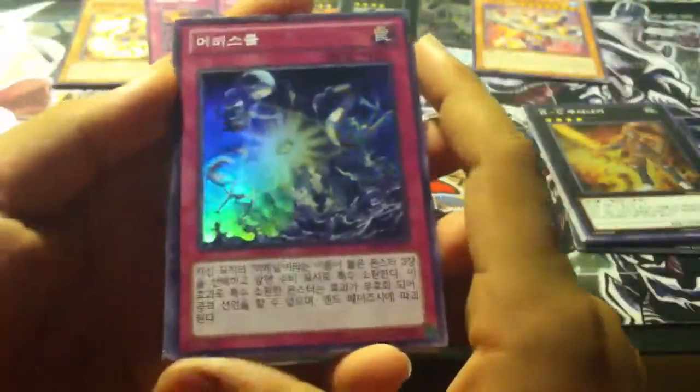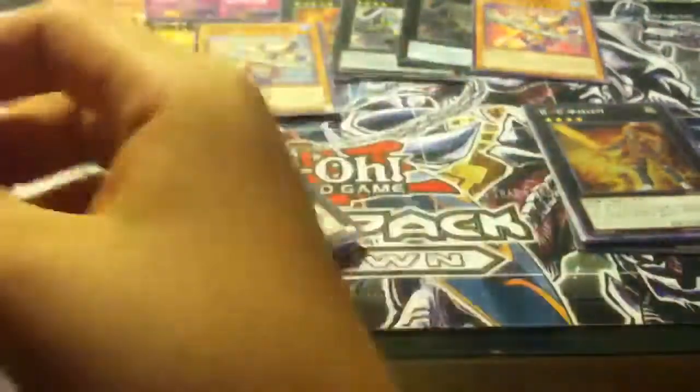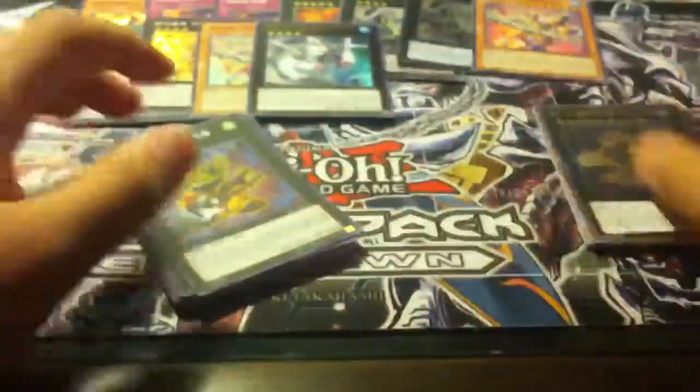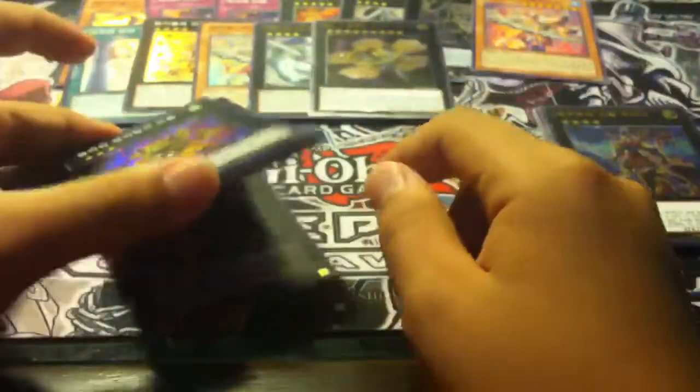You probably already remember what I got from here — Abyss Goal, Forbidden Dress — that was a nice pull but I know it got reprinted. Tiaramisu was a nice pull, and another Mermail, Abyssmegalo — I can play Mermails in Korea once I go back there. One-Eyed Skill Gainer, Structure Reborn, and Number 9 ultimate. That was all for my box — I did like the Number 9 ultimate a bit.